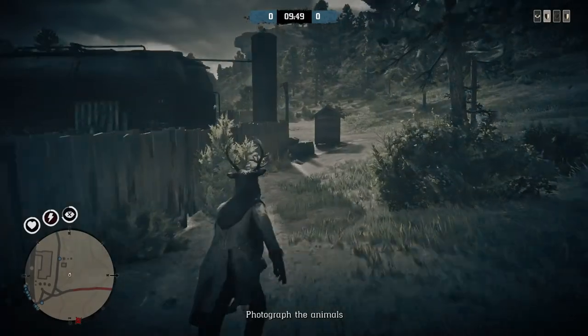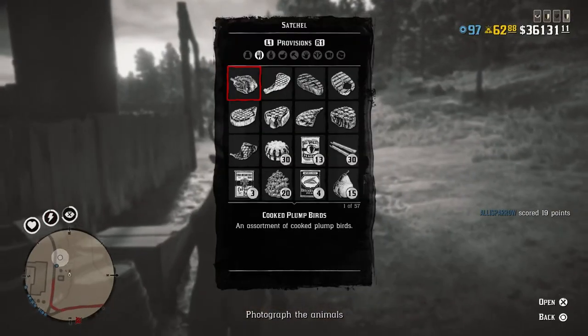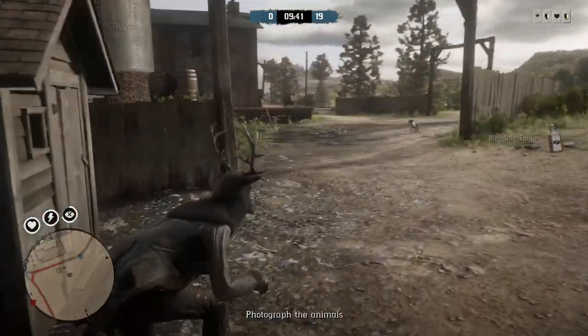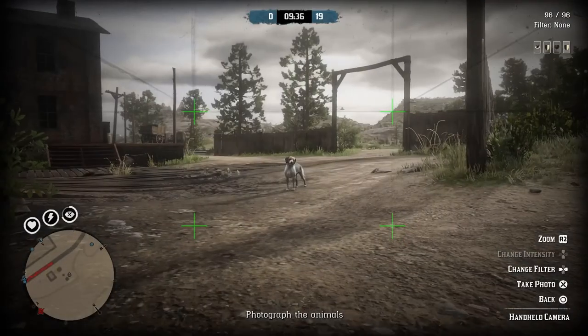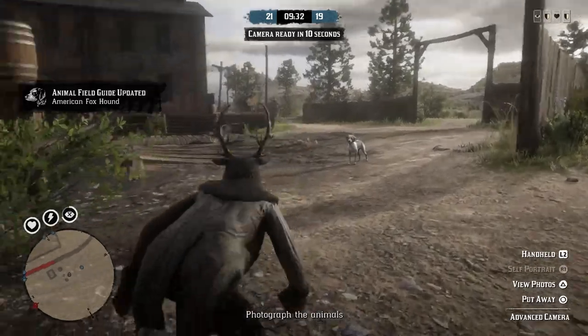Getting into the mode — I'm assuming when you start, even if you don't own the advanced camera, it will likely give it to you just like in the wild animal tag free mode event, where if you don't have sedative ammo or a varmint rifle, it gives it to you temporarily. But the advanced camera is definitely the way to go. Even if you can use the other camera, you're not going to want to.